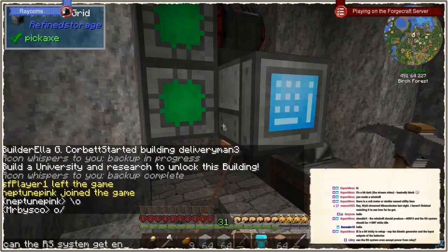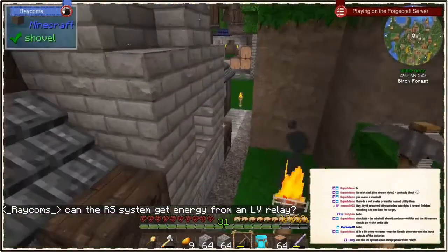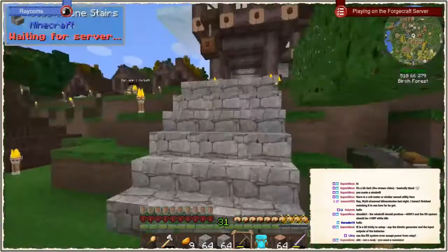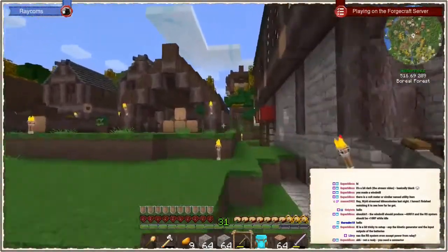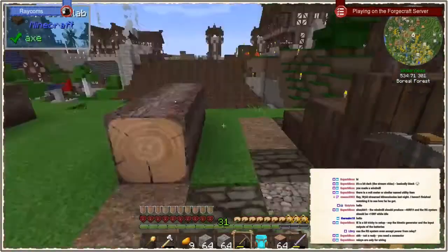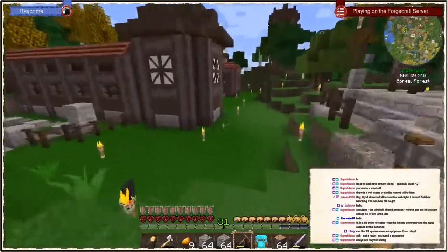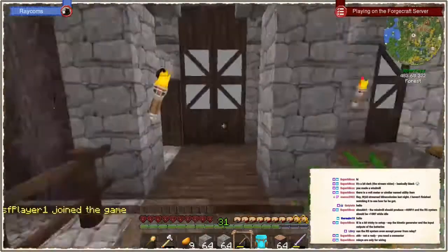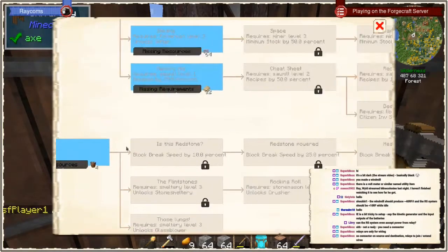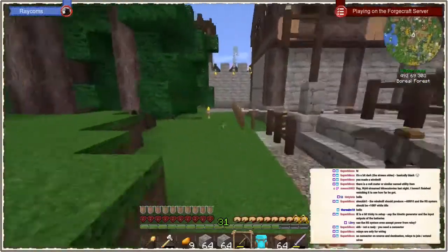Can the RF system get energy from an LV relay? Maybe some of those people know because I'm not really great with tech mods. I did want to check on the smeltery research quickly so we can get that started, because we definitely need it. We got the warehouse upgraded to level three, and we got two lumberjacks both on level three as well. Relays are only for wiring — I would need a connector then. Let me go to the inventory and check for a connector.